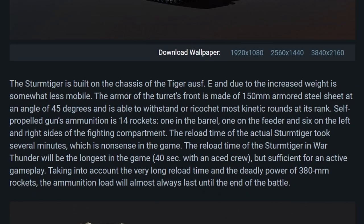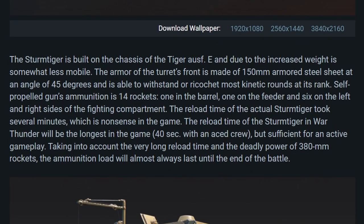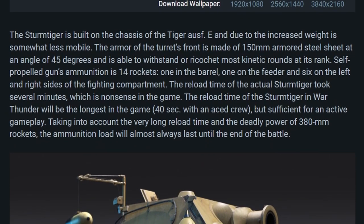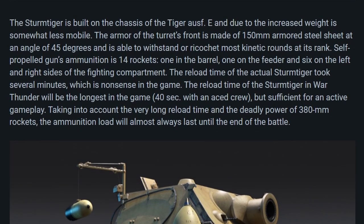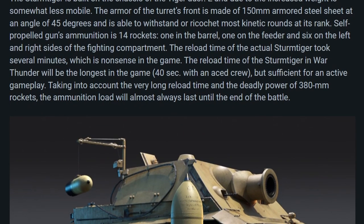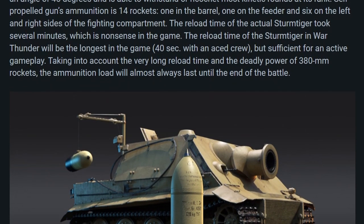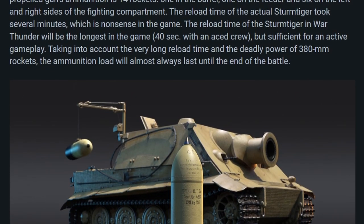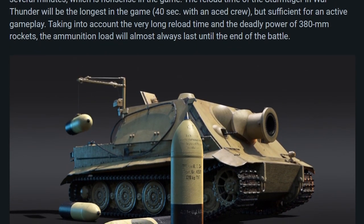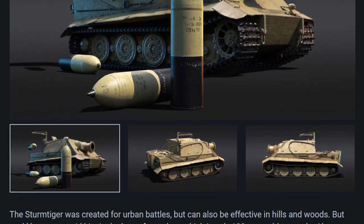The self-propelled gun's ammunition is 14 rockets: one in the barrel, one on the feeder, and six on the left and right sides of the fighting compartment. The reload time of the actual Sturmtiger took several minutes, which would be nonsense in the game. The reload time in War Thunder will be the longest in the game — 40 seconds with an ace crew — but sufficient for active gameplay. Taking into account the very long reload time and the deadly power of 380 mm rockets, the ammunition load will almost always last until the end of the battle.